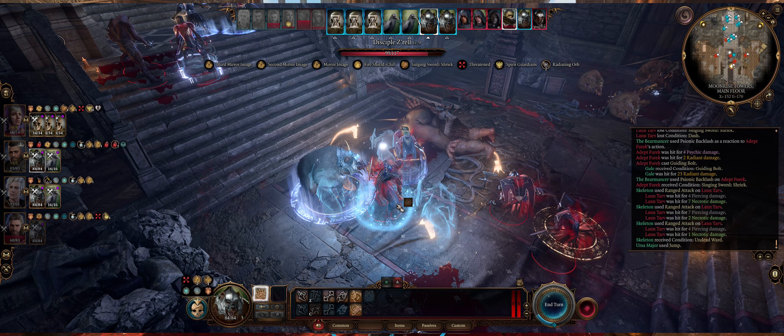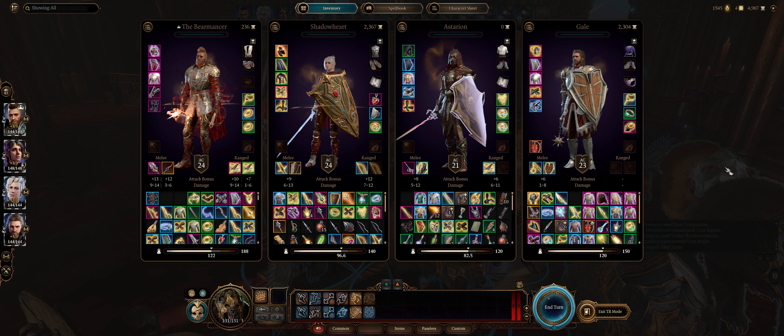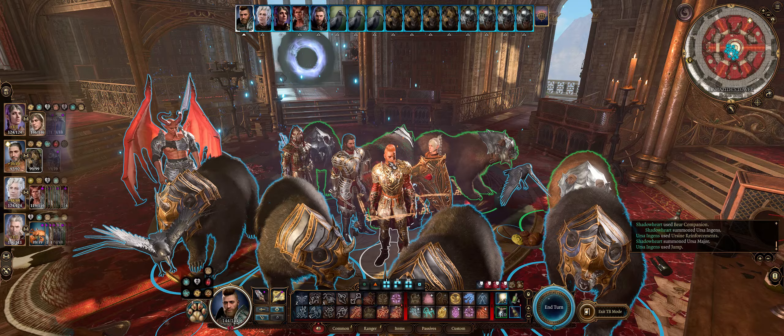So without further ado, let us get into our Bearmancer build and guide. First, let us cover the best party to achieve the ultimate bearmancy possible. Ideally, if you want to stack as many bears as possible, then you most likely want everyone to be a Beastmaster Ranger, because that's how you get dual bears per ally, for a total of 8.